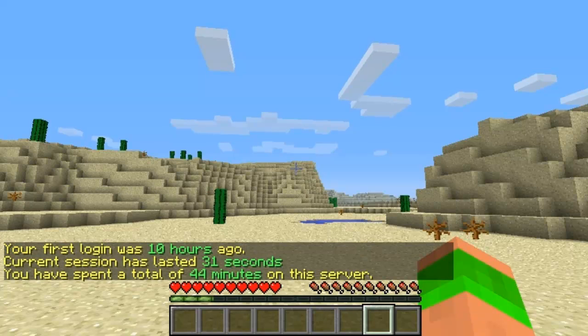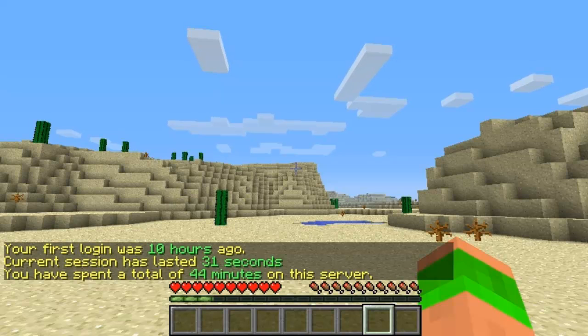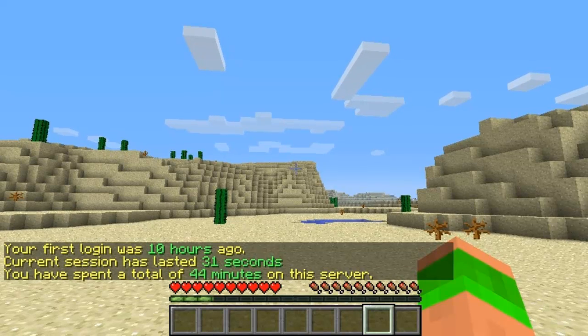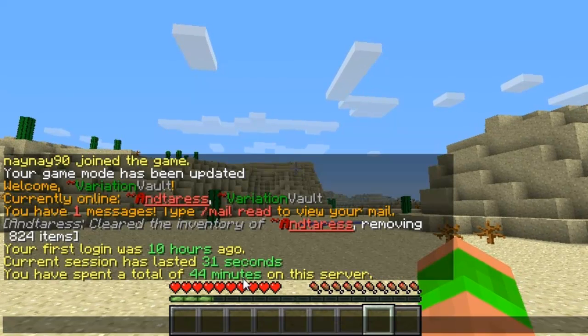To check your own stats you do slash playtime. You can see my first login was 10 hours ago, my current session has lasted 31 seconds, and I have a total playtime on this server of 44 minutes. Obviously this is tracked from when you installed the plugin, not overall stats.